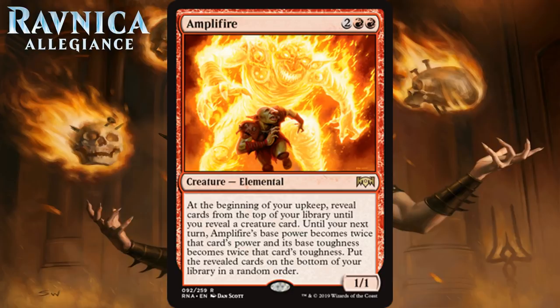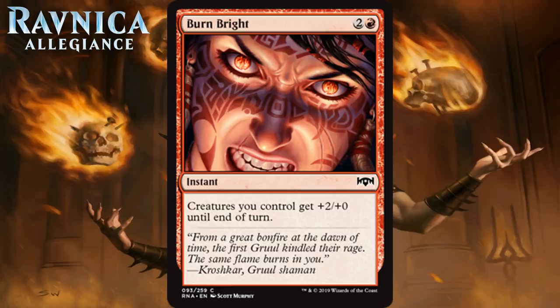Next up we have Burn Bright, which for two generic and a red is a common instant, and it says creatures you control get plus two, plus zero until end of turn. I don't really like cards like this. I like pumping your entire team for sure, and you can win the game out of nowhere with it, but because this effect doesn't pump toughness at all, it's much weaker than most cards like this.